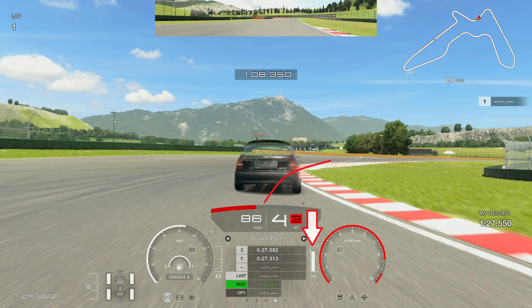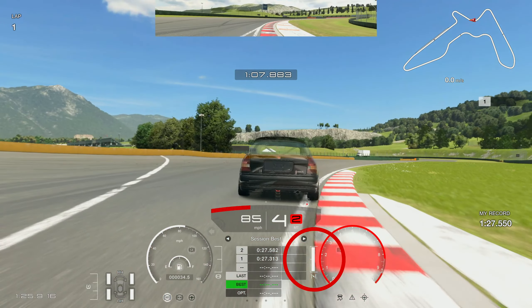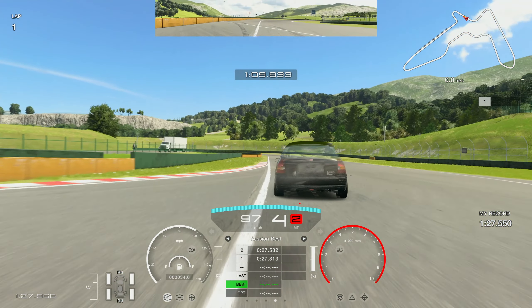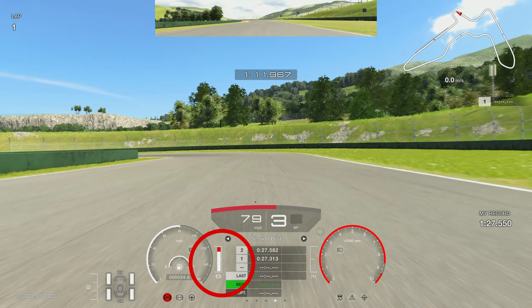This corner again — you can get right over the curb. I give it a little lift here, a little lift off the throttle. You can almost do this flat out, but I'm just taking it safe to get the lap in. I did do it flat a few times and it worked, but sometimes if you hit the curb wrong you can understeer massively. I probably could have kept the throttle down there.